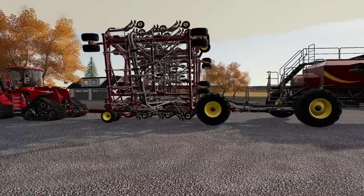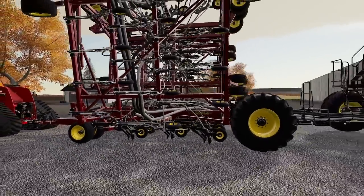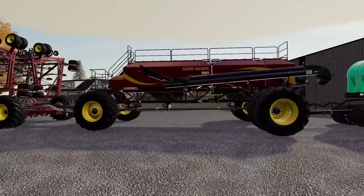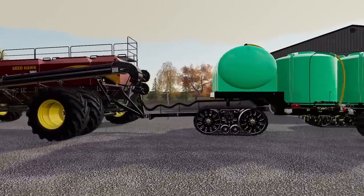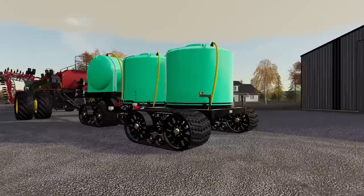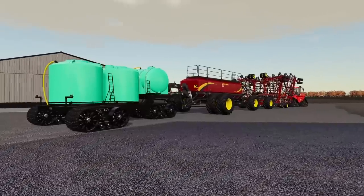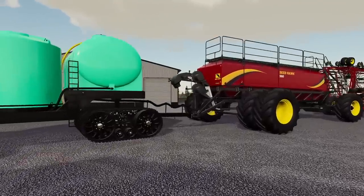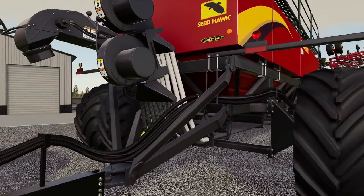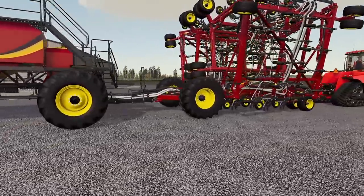All the hoses are run into this seeder — this is the big Seed Hawk seeder. It has all these extra hoses; you'll notice there are both black hoses and white hoses, one for seed and one for fertilizer. We've got the seed cart here with old logos available on it now, and we've been able to convert it to only hold seed rather than seed and dry fertilizer, leaving us the option to hook up this wonderful KC9500 liquid fertilizer tank. This thing is an absolute monster. I'm loving these new tracks they've got on here.